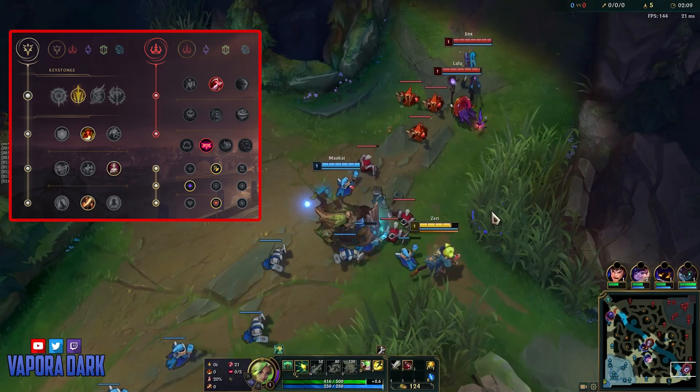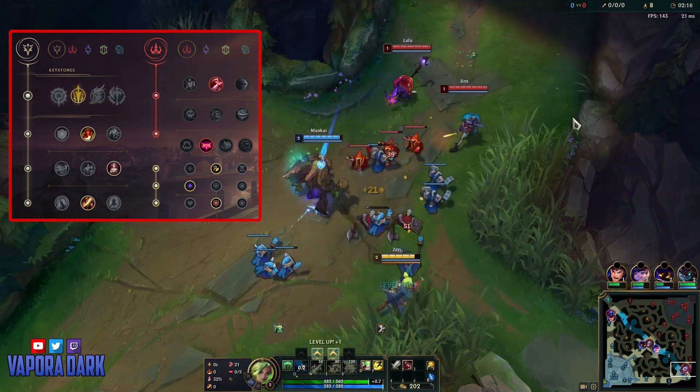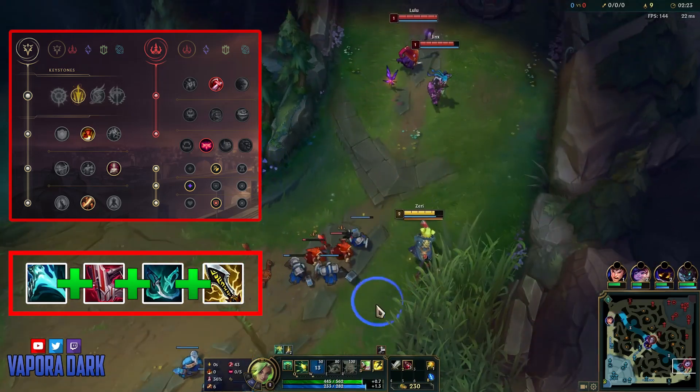Everything there should be pretty self-explanatory except for the Ingenious Hunter, which is basically just gonna be used to reduce our Sheen cooldown on the Essence Reaver, as that is a very core effect on Zeri. For the build, we're gonna be running the Essence Reaver with the Immortal Shield Bow, Phantom Dancer, and Infinity Edge.